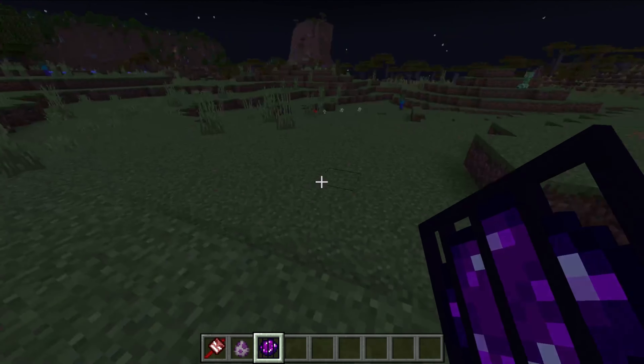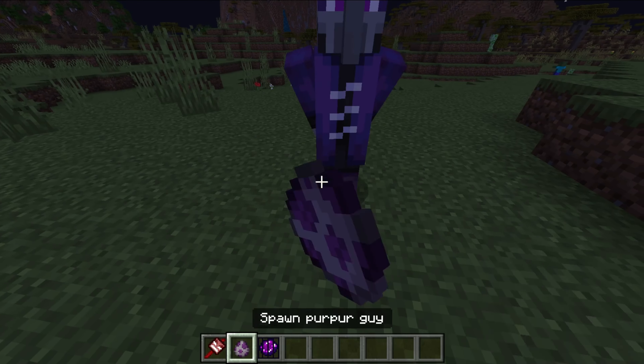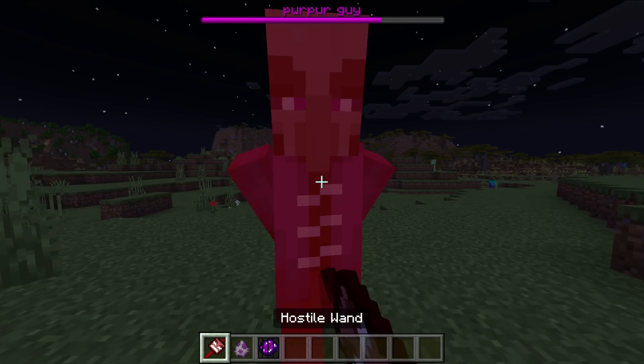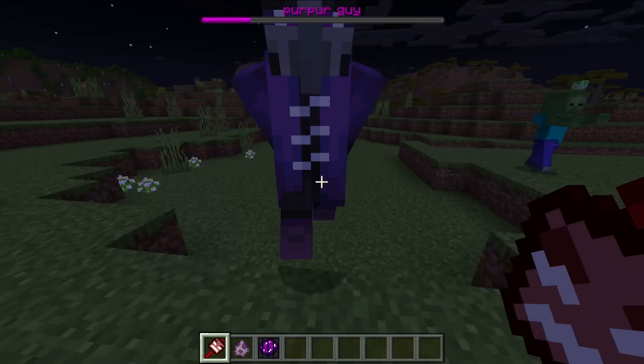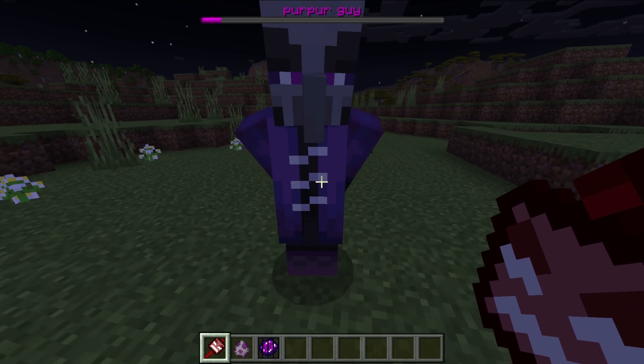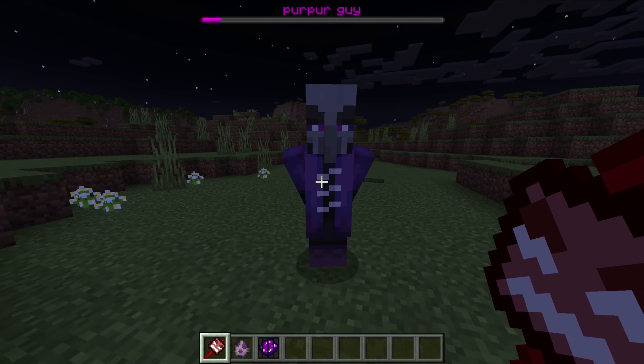To make a golem spawner, all you gotta do is kill a purple guy, and we're gonna use this new weapon called the Hostile Wand. It does 63 damage, so you should be able to kill a purple guy very quickly.